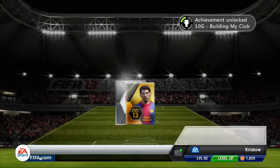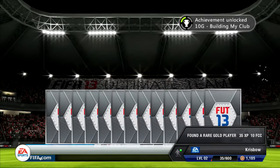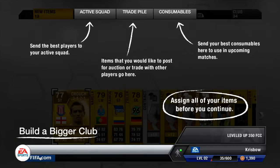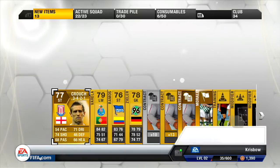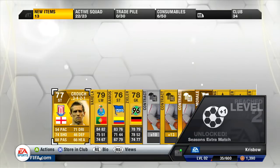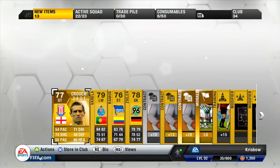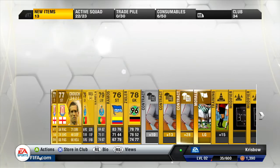Ok, Peter Crouch - Tottenham's former striker Peter Crouch. Fantastic, but lacking pace. Heading 68 - wow, for a striker, someone who's meant to be good in the air, I wouldn't have classed Crouch as being only a 66 heading.